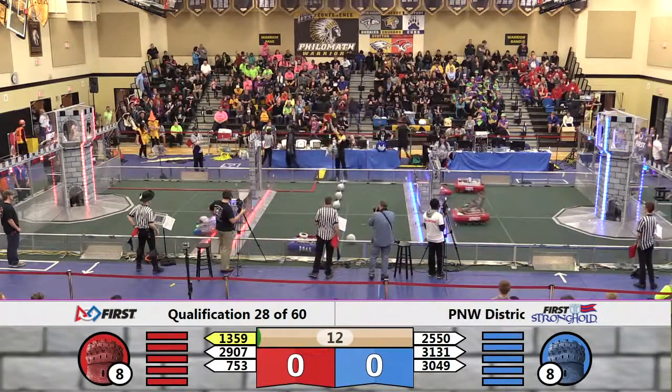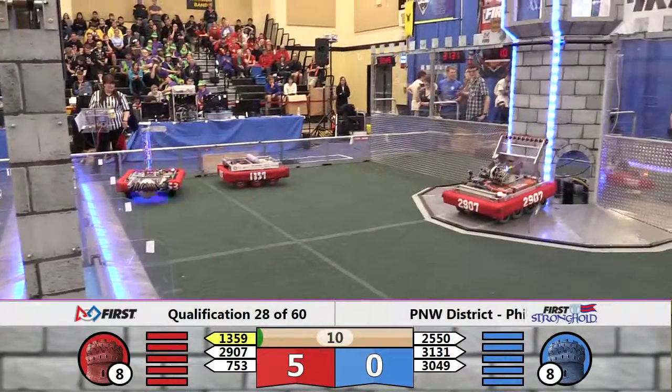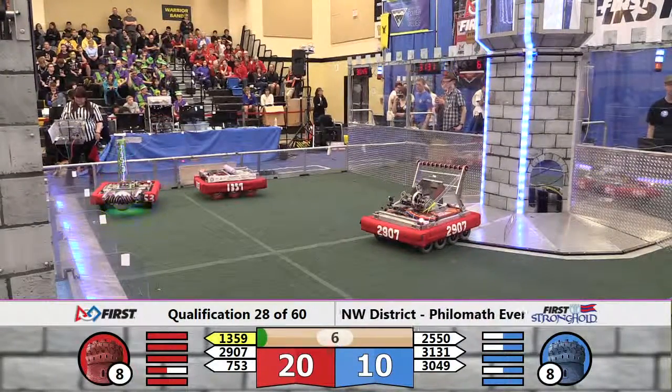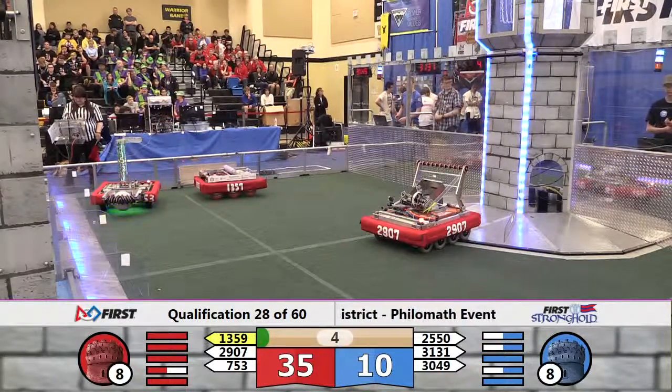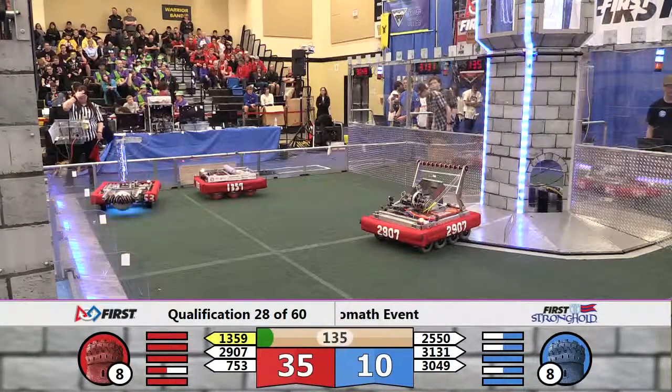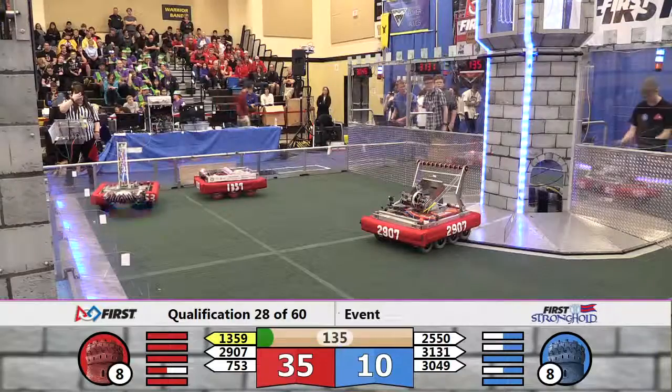31-31, still not making it to the field, but five other robots are there and all of them in motion. Three Red robots into the Blue courtyard — 30 points for the Red Alliance. One makes it for Blue. It'll be a 30-10, make that 35-10 advantage to Red after a foul is assessed.